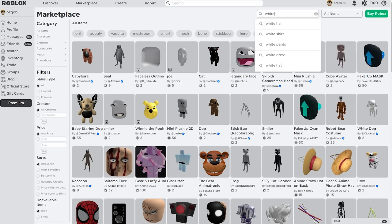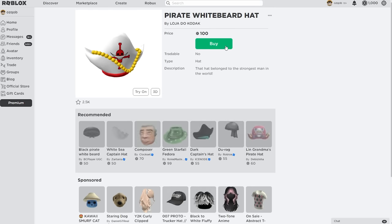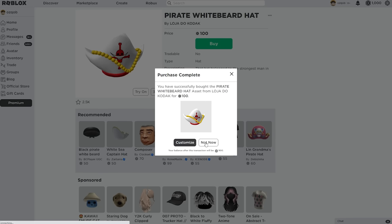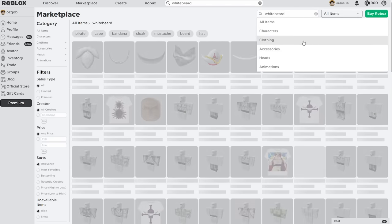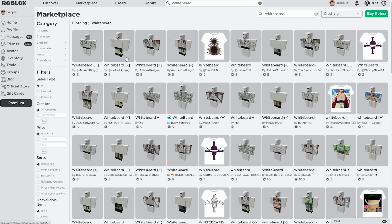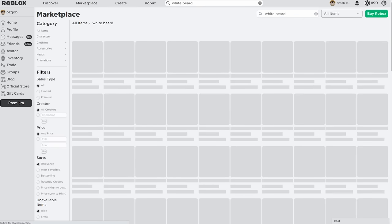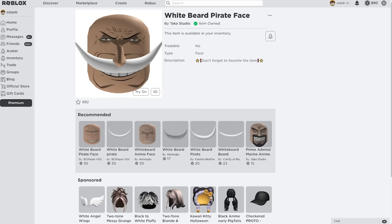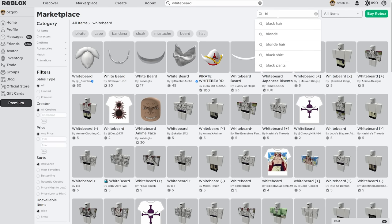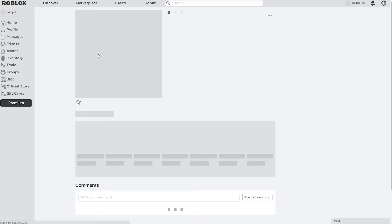We start off by dressing up as Whitebeard. Let's search up Whitebeard — we might as well dress up as Prime Whitebeard when he was young and even stronger. We'll search for his clothes, set the filter to clothing, and get the Prime Whitebeard outfit. The pants are right here too — we'll grab those for 5 Robux as well. We also need his beard slash mustache — this looks like him and we already have it. For his hair, I think it's called blonde spiky protagonist hair — we'll type this in and yeah, this definitely looks like young Whitebeard's hair.